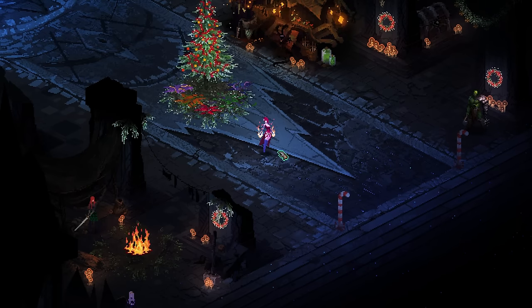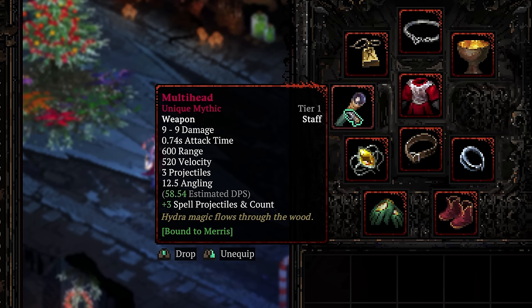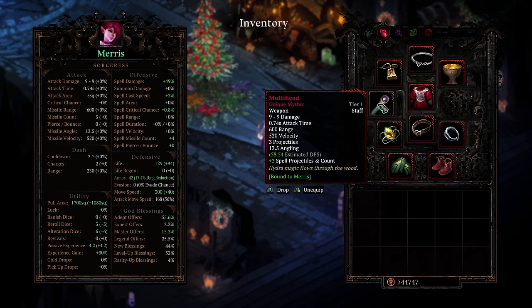Hello everyone, Jeff here and welcome back. It's finally happened — I'll post a picture on the screen of my time played, but I have finally found the multi-head unique mythic staff for Maris. It's taken me well over 100 hours. Now we can do some fun stuff. You might look at the staff and think it's not very good because it does nine damage, but we don't really care about attack damage — we really just want it for the fact that it shoots three projectiles and also gives plus three spell projectiles. We want to use Time's basic attack to generate XP while also not defeating enemies, so it actually does less damage which is good.